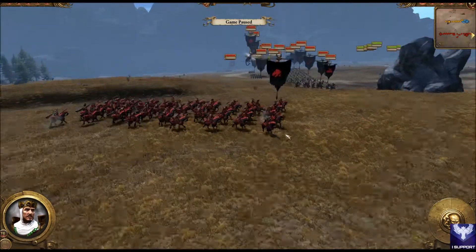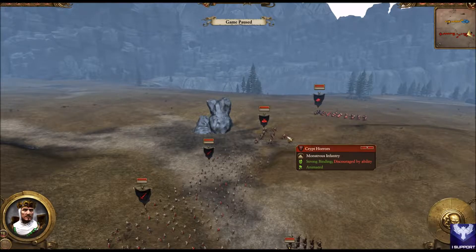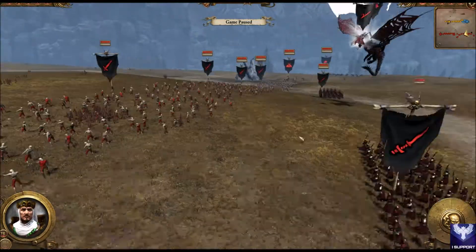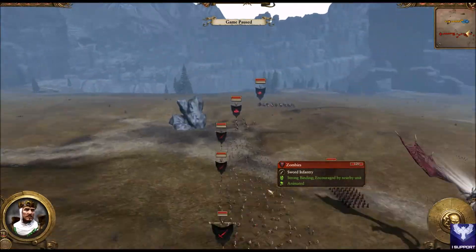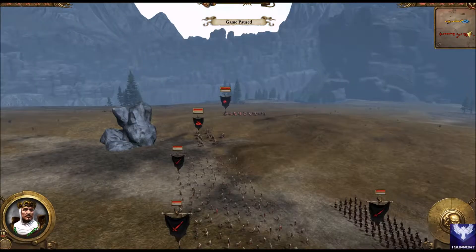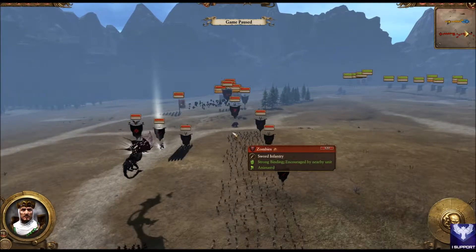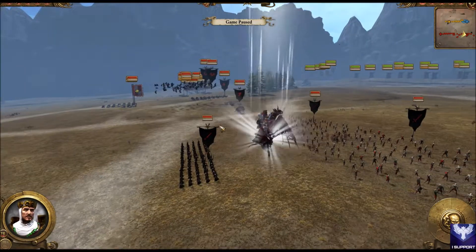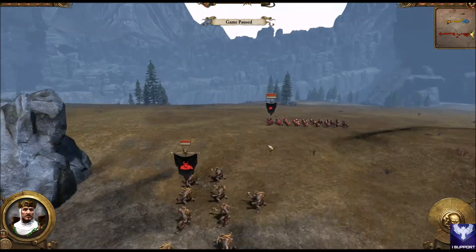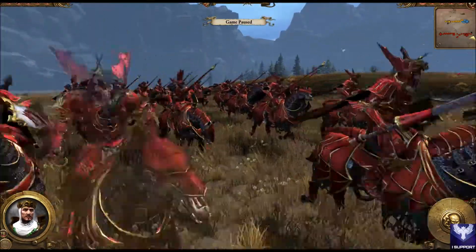The vampires' cavalry: they're bringing two Blood Knights which are very, very good. He's bringing two great weapon grave guard and a massive line of zombies — really bad but there's a lot of them. He is bringing crypt horrors and a Vargulf. He's bringing Mannfred von Carstein and his zombie dragon, and a wizard on a hellsteed. The Blood Knights have not been nerfed yet, so they're very, very strong.